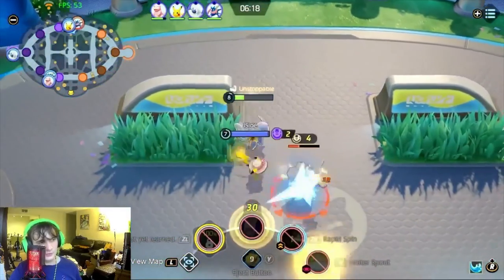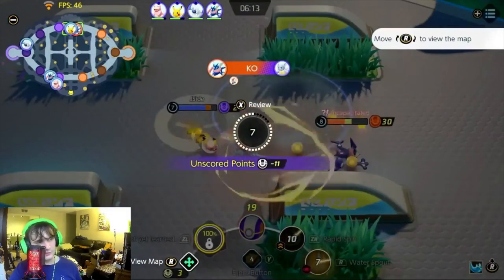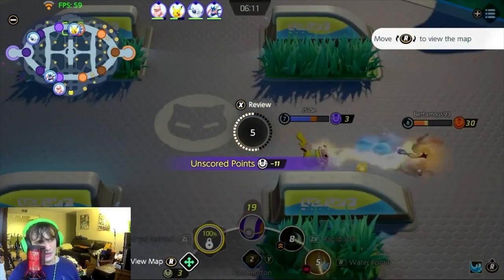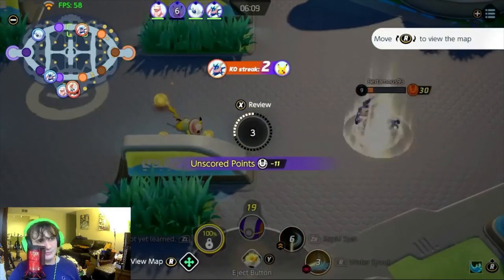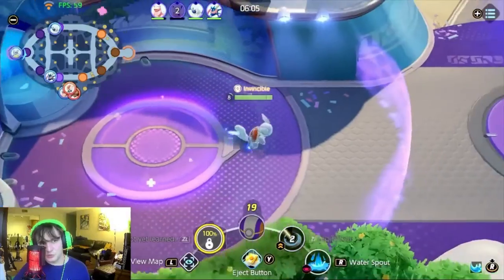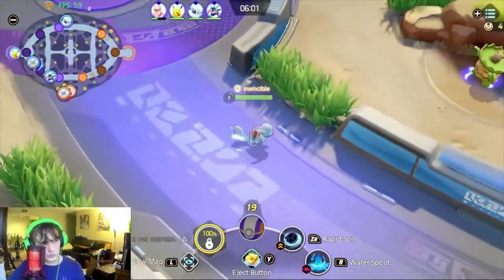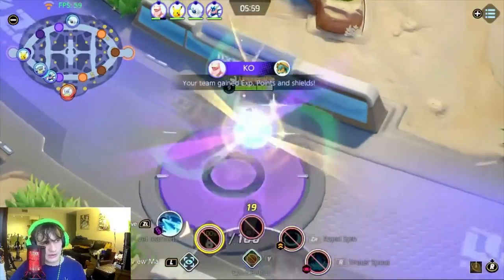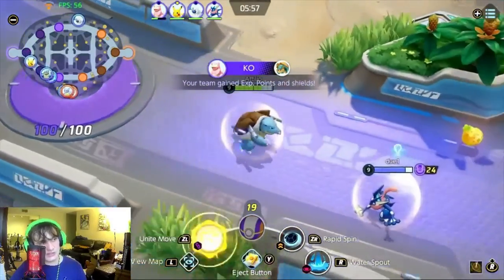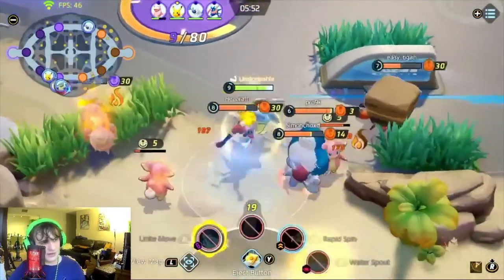Luckily Absol comes up with me to help take out Rotom. I'm doing the Rapid Spin combo as fast as I can — I do have some mechanical misplays since this is my third or fourth time playing Blastoise. Jside comes up and we're able to finish off Rotom, but I was overestimating the support I'd get. Greninja gets a double kill — because Greninja is still going to out-damage you regardless of being a full attack damage Wartortle.